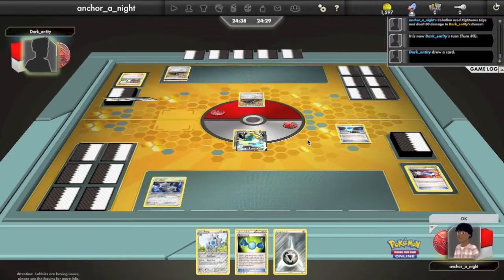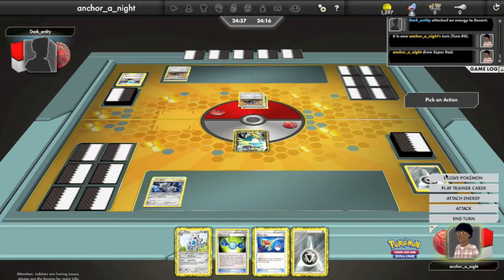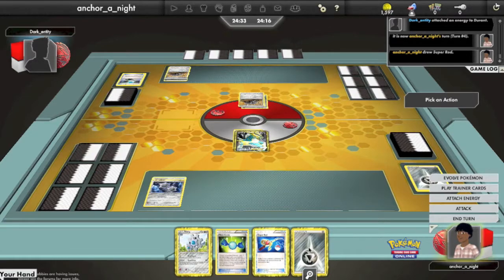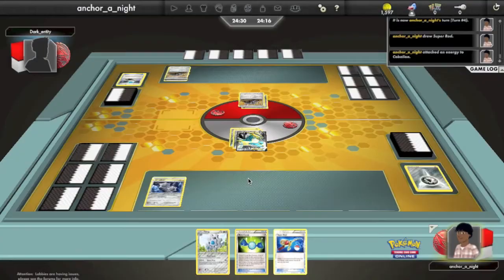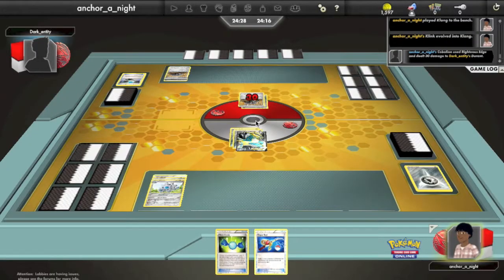We're going to Energy Search and attach an Energy to the new active Durant. They Devour for two again, getting rid of a Rare Candy and an Energy. So I'm going to attach another Energy, evolve my Klink into a Klang, and Righteous Edge for 30 again.